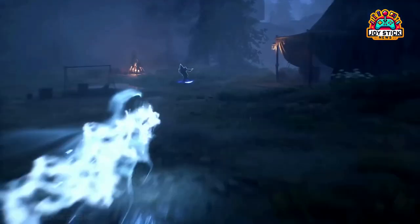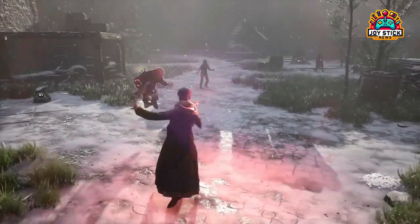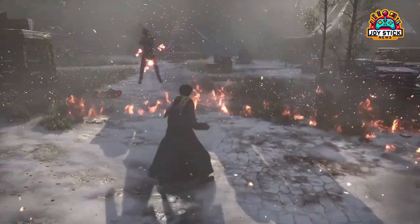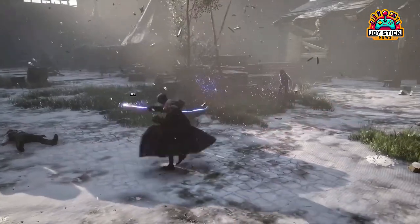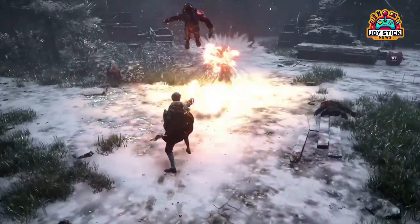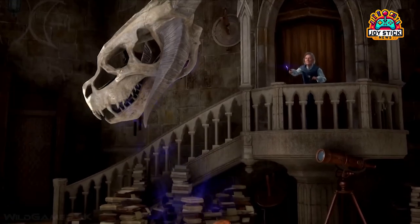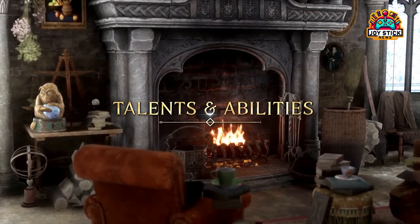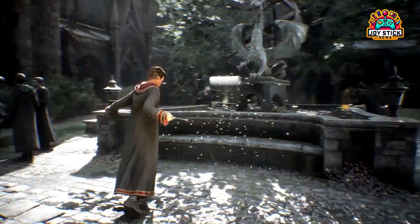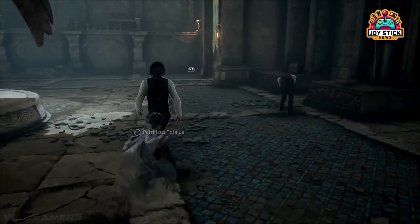But the true magic of exploration lies in the secrets it holds. The world is peppered with hidden locations, each harboring mysteries waiting to be unraveled. Stumbling upon these places isn't just a stroke of luck — it's a gateway to rare magical items, exclusive spells, and even secret quests that offer rich rewards. These hidden gems can provide you with a significant edge. Secret quests, in particular, are a highlight of your exploratory endeavors, often weaving into the larger narrative and offering deeper insight into the lore of the wizarding world. Successfully navigating these quests can lead to extraordinary rewards, from legendary magical equipment to rare, powerful spells.